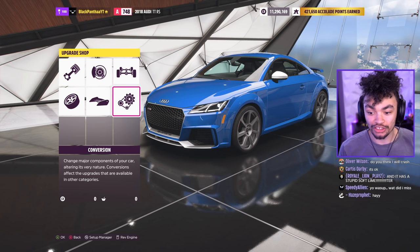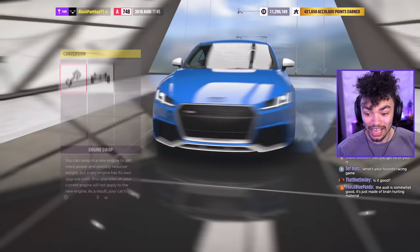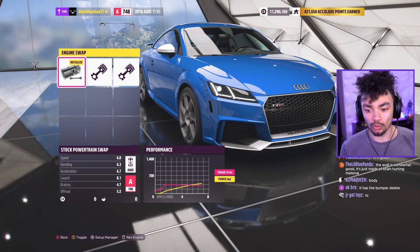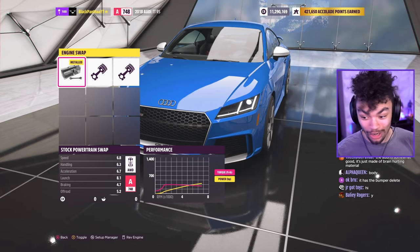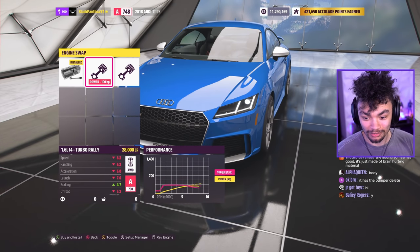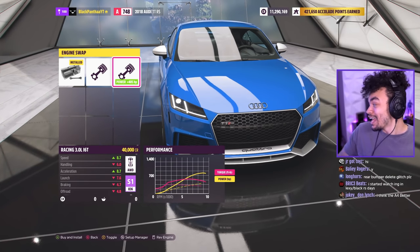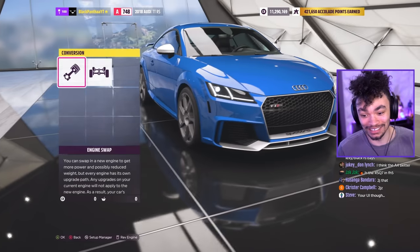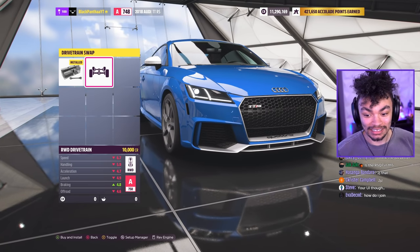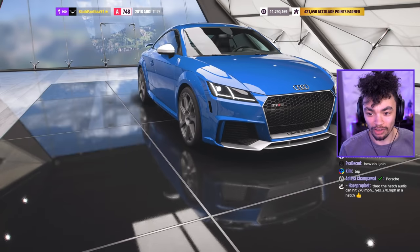You guys can throw some cars against it — maybe we can put an RS3 against it and have a little play. Now, engine swaps — what can we put in here? I'm super interested. Probably not gonna change it, but wait — why can we 2JZ literally everything in this game? I really don't understand.